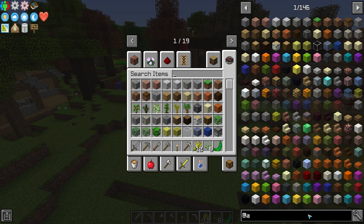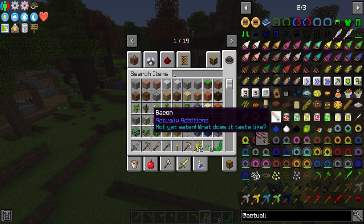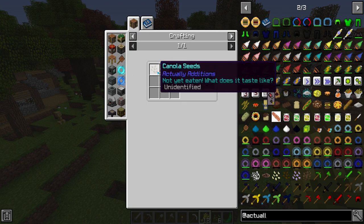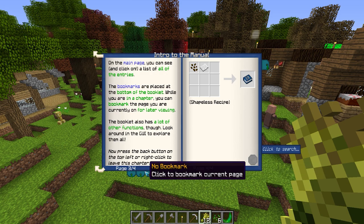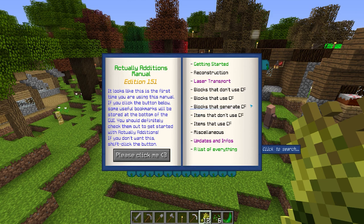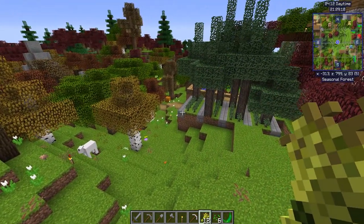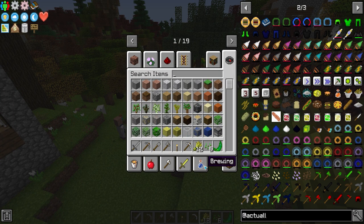Most mods will have manuals. Let's go to Actually Additions — they actually do have their book. You have the Actually Additions manual, pretty simple to make, and usually they are. You can make bookmarks, go back to the main page, and literally look into everything within this mod. Not every mod has one — some mod creators have a small mod or are too lazy to include one — but a lot of the more popular and better mods will have some kind of manual that will help you.